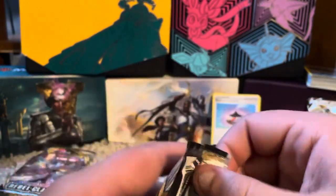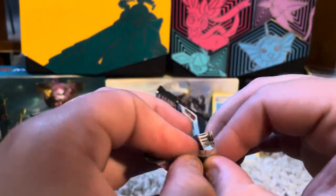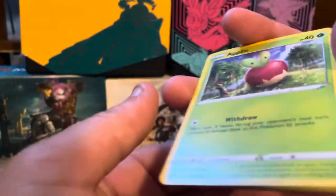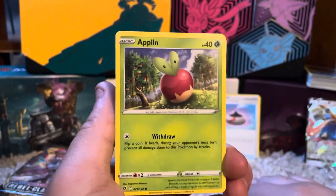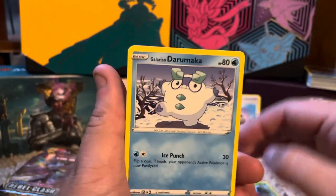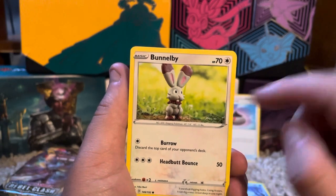Let's open up Rebel Clash — if I'm not mistaken this was one of my favorites. I think I ended up liking the Rebel Clash stuff quite a bit. I accidentally saw the code card so I already know there's nothing overtly spectacular in here, but that doesn't mean we won't like the rare. So we have Applin, Galarian Darumaka.